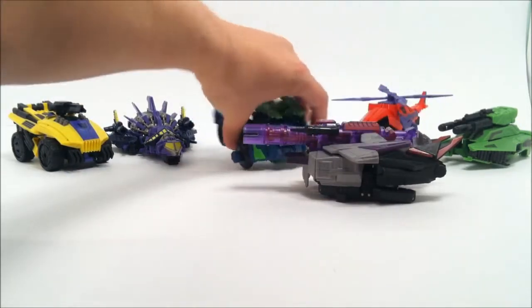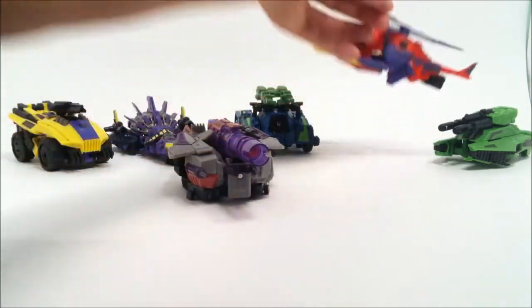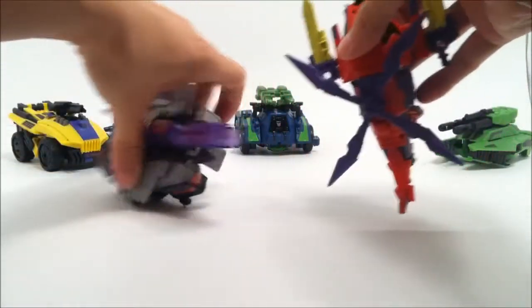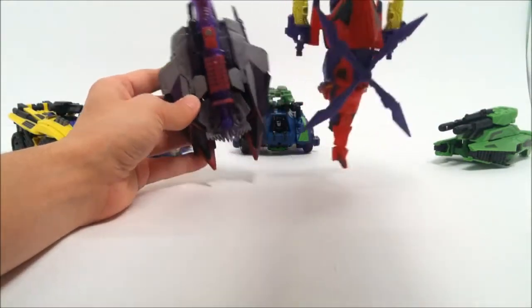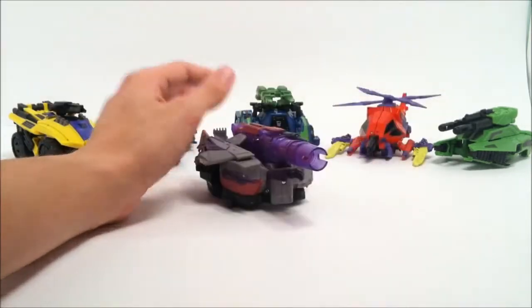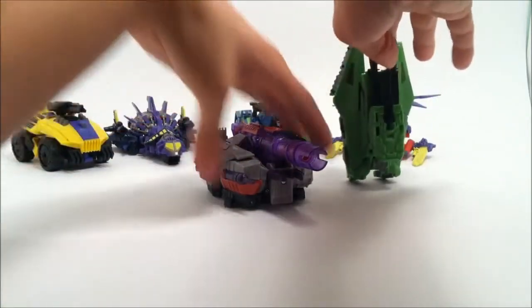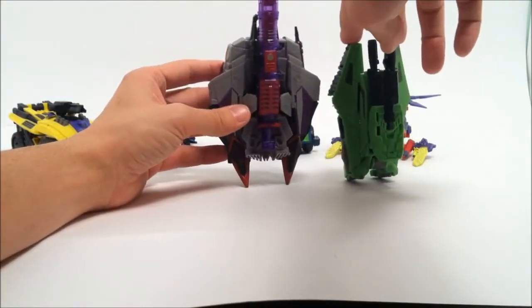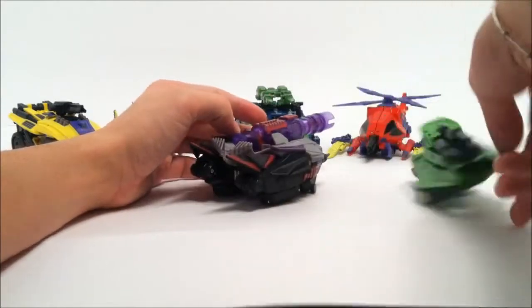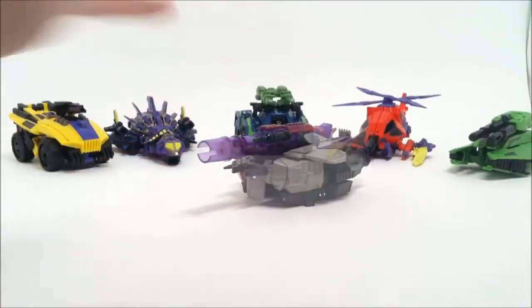Guys, it's really based on what you can actually see. You're not going to get a great real sense of the size of these guys, but you pretty much get the gist of it. They're fairly small figures — they're Deluxe size class. This is just what we're getting because leaders don't come as Voyagers anymore, they come as Deluxes. I think Onslaught should really be a Voyager.